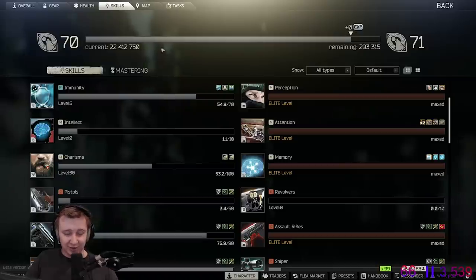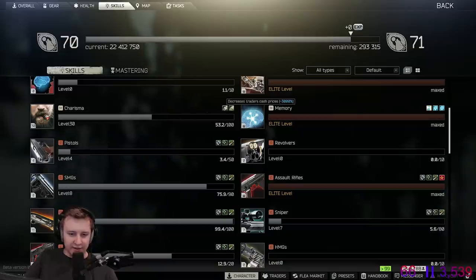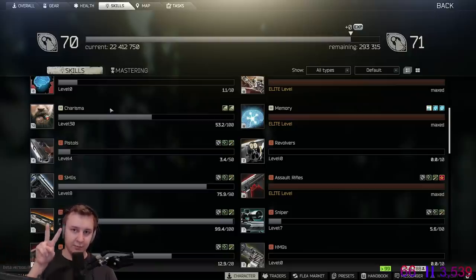Intellect — I'm level 70, I play 7-10 hours every single day, and I'm still at level 0. Charisma decreases traders' cash prices and increases loyalty rate, but I don't think it's properly implemented in the game. You level up charisma by leveling search, attention, and perception — basically whenever you find new items. You open a box, there's a new item, and you pick it up — those two actions level things up: first finding the item, and secondly picking it up.